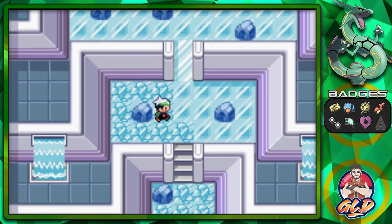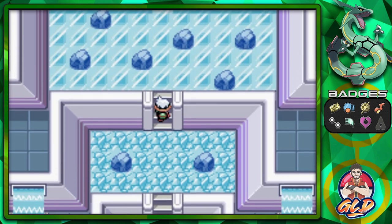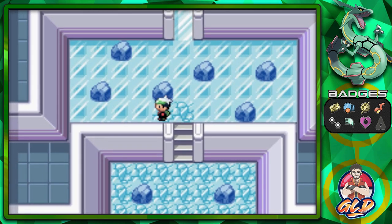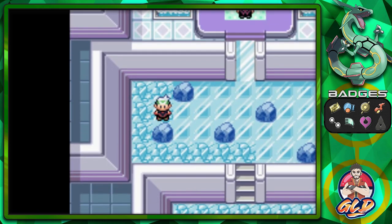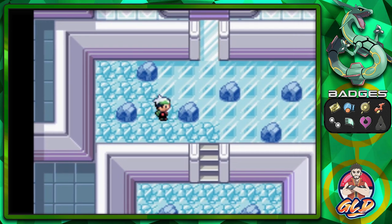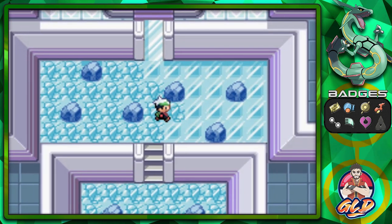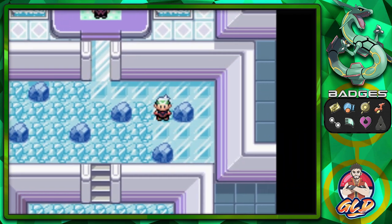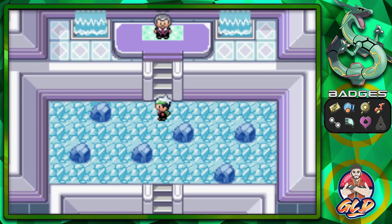Let's do this all over again. The correct way for Pokemon Emerald - let's go towards the left, all the way to the top, then down. I believe you take a step down, then go up top right here - and yes! That is how you do it, guys. Don't do the first one, do the second one. Here's Juan - the gym leader of the Pokemon Ruby, Sapphire, and Emerald versions.